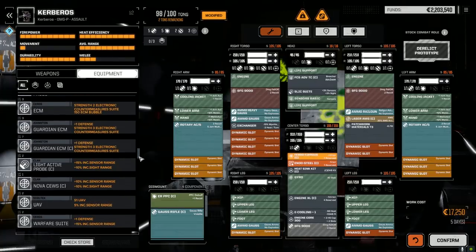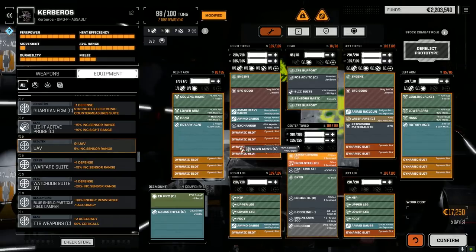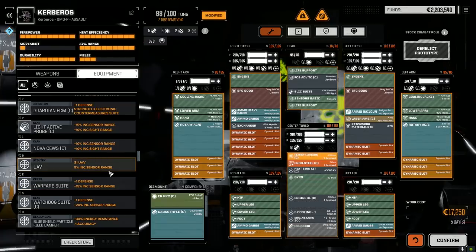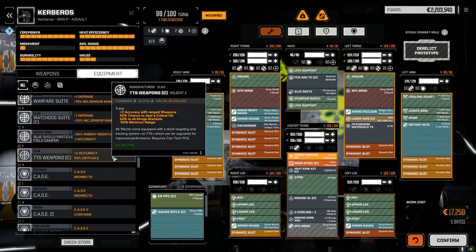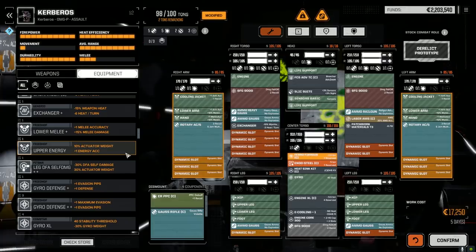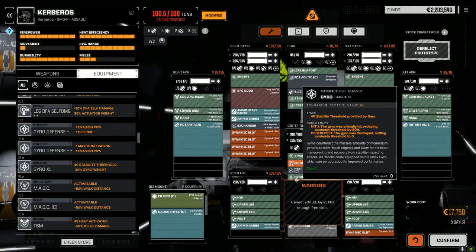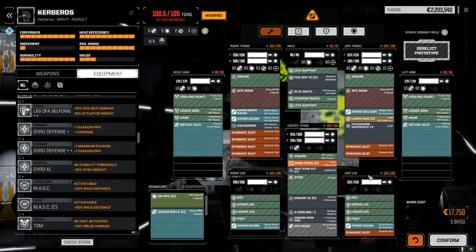We couldn't get the Nova in - there's no space. Let me put the Nova in - we don't even have space. So much space being used up. My gyro - I won't be able to put the extra light gyro in anyway, so the Pharaoh's got to come out. We don't have slots for it here either. It has to stay with the defensive gyro.